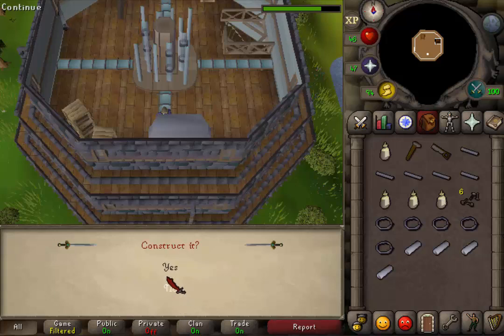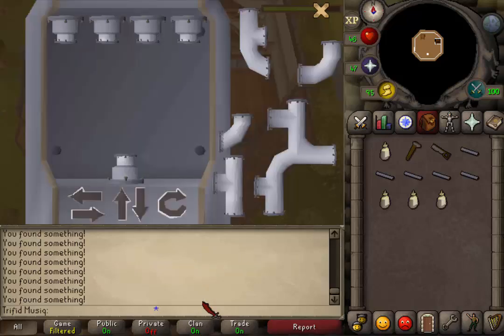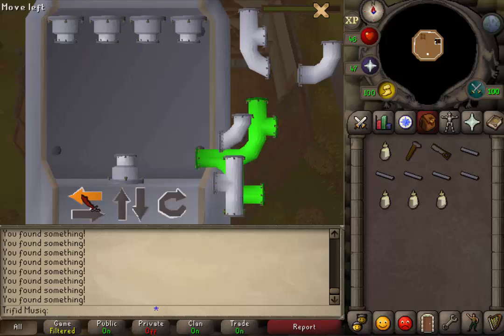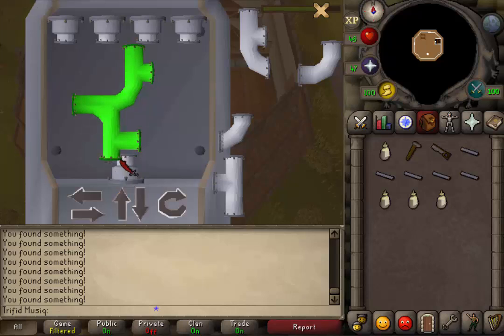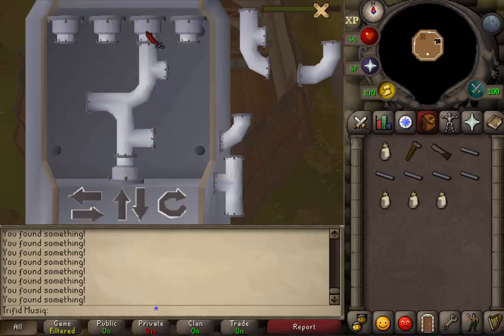Click to continue, yes to construct, click to continue twice. You will now have this new interface where you need to connect the branching pipes to the pipe endings. Select the first one by clicking on it so it turns green, then rotate it twice. Now just move it left until the bottom is connected. Then use the other arrow keys so that the big piece is connected to the bottom one and the third pipe ending.